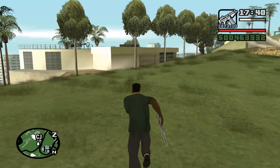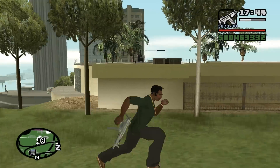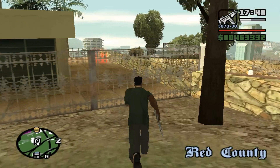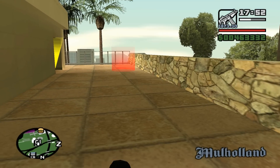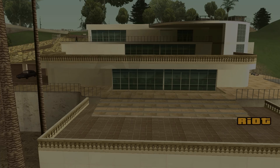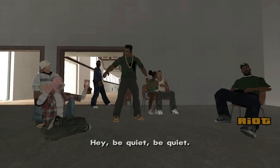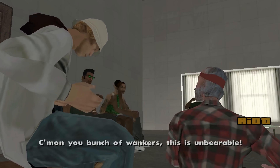Here we are at Mad Dog's Crib. There's a chopper — perhaps we will get to use it. Let's put our weapons away and go. Officers Eddie Pulaski and Frank Tenpenny, you bullshit wankers. This is unbearable — shut up. Now you're dead.